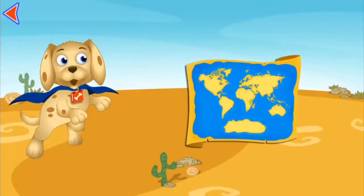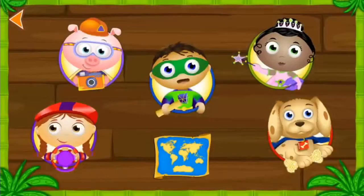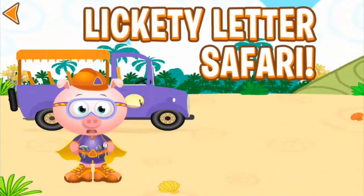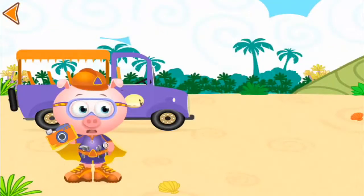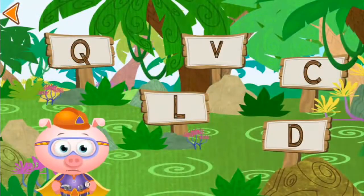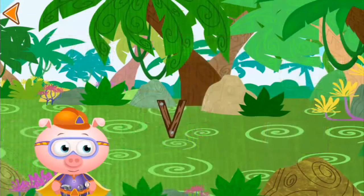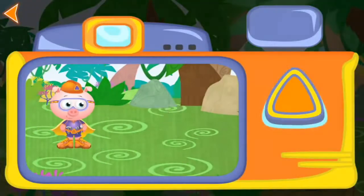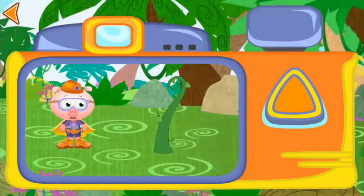Give your tail a wag. Press on a super reader. Alpha Pig's Lickety Letters Safari. Help me take pictures of the letters and see what they turn into. Let's go! Do you see the letter V? Terrific. V makes the sound V. Press the button to take a picture of the letter V. V is for Vine.